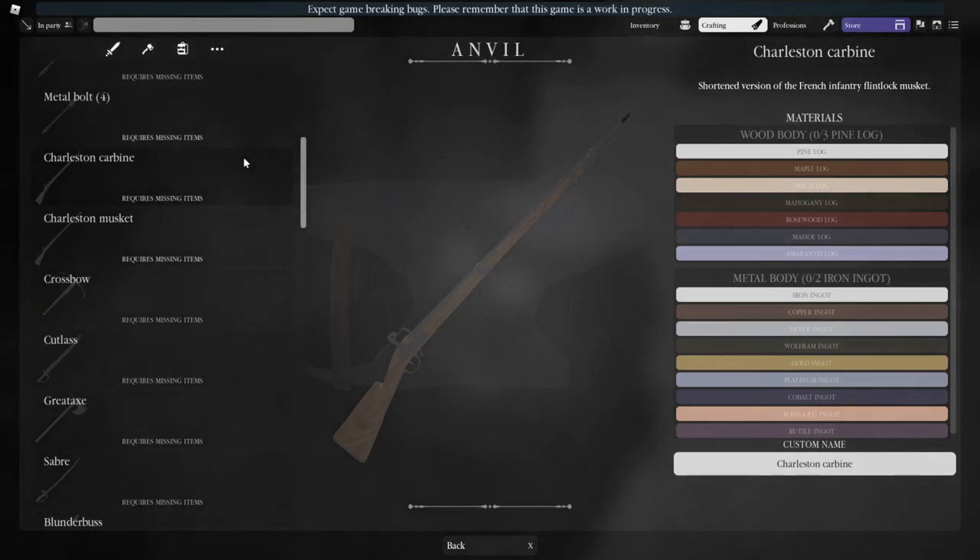Charleston carbines give the most XP per ingot, so once you've unlocked them, make carbines exclusively until you get to master.